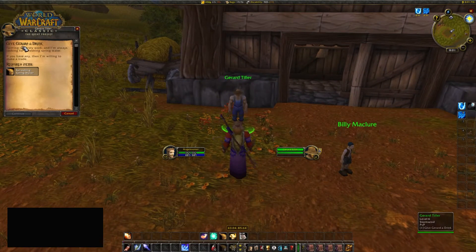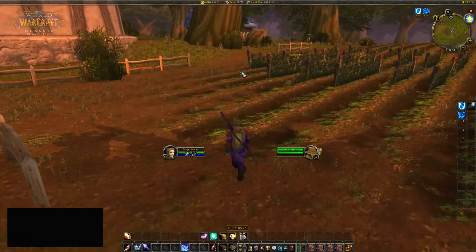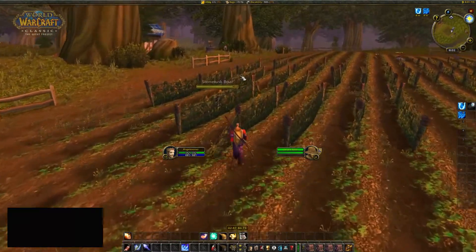He's going to give us the quest called 'Give Garrett a Drink', but we are not able to do anything because we basically need to have some water in our inventory. If you turn around you will see...